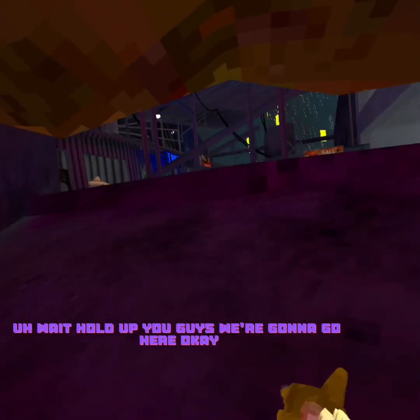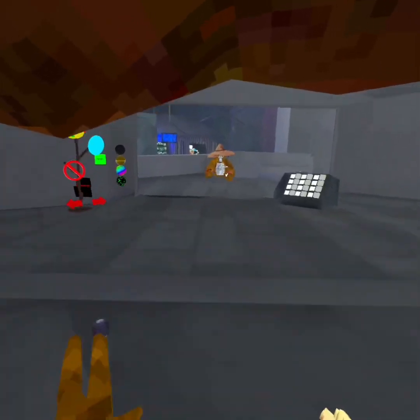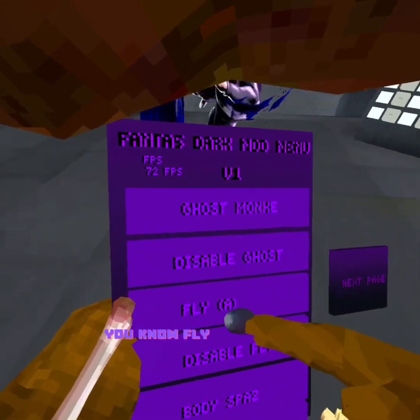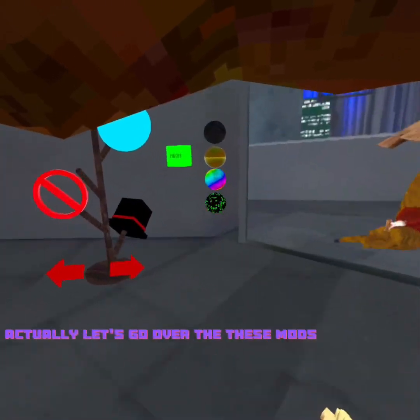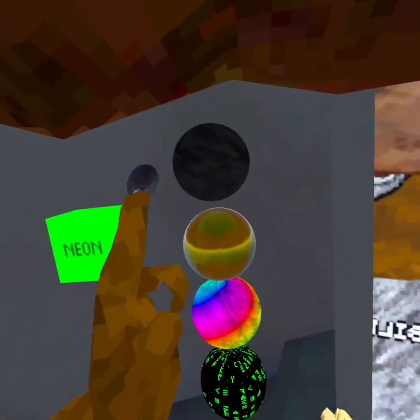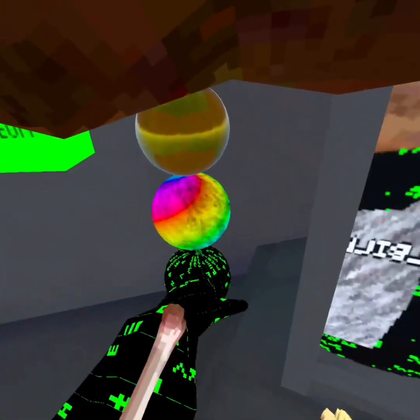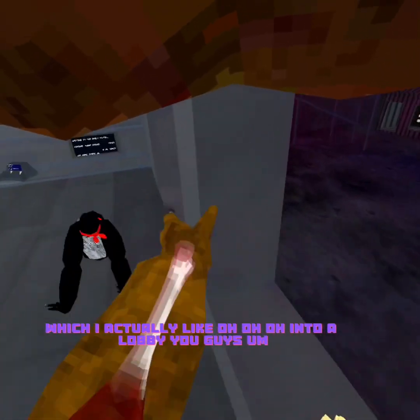Okay, we're gonna go here. The first mod we have is Ghost Monkey — it doesn't work because I'm not in a lobby. Fly: just click the A button and it goes really fast. So we have normal Gorilla, Neon doesn't work yet, we have Golden Monkey, RGB Monkey, and Glitch Monkey which I actually like. We just loaded into a lobby.